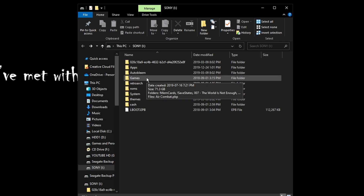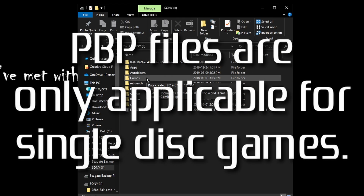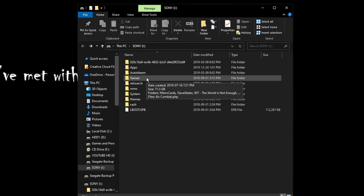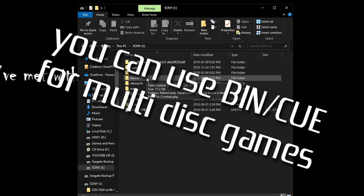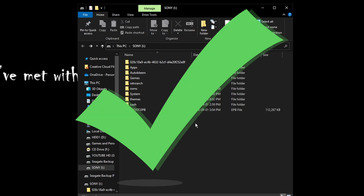In the games folder you can use a couple of different formats. I like to use PBP files because they are more condensed and smaller, but that only works for single-disc games. If you want to play multi-disc games you'll need the BIN and CUE files — just grab your BIN files and your CUE file and dump them into that folder. Make sure the CUE file is properly formatted for both discs. Once your games are in there, safely eject the USB drive and plug it into your PlayStation Classic — either via OTG or the front port — then turn on the console.